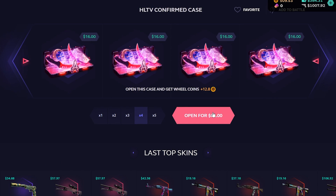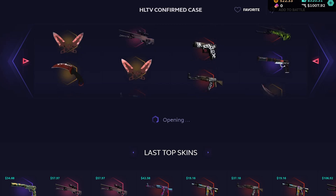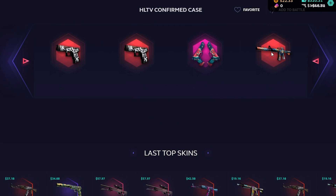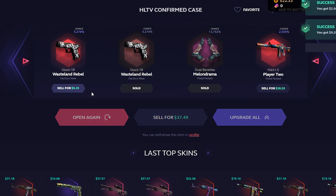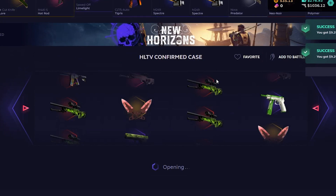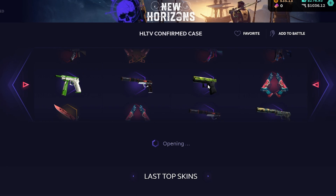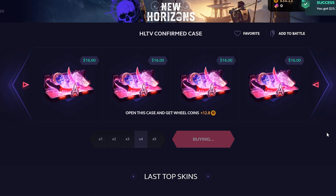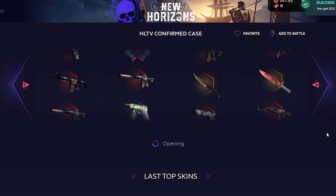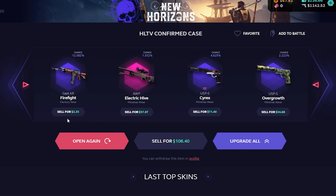We're gonna open some HLTV confirmed cases, four at a time. This is kind of expensive. We could open four sets of four, so 16 total, and then I might as well call it. Case one, case two — garbage, garbage, decent. Three more rolls — there's a lot of good stuff in this case: OP Electric Hive, about a one percent chance of the knife. We gotta hit bayonet — oh my god that sucked. Okay, maybe I shouldn't do this case. We're doing one more.